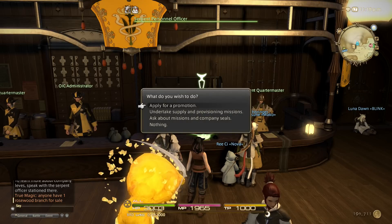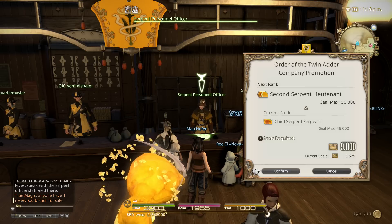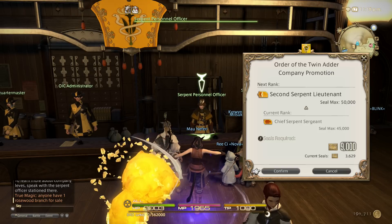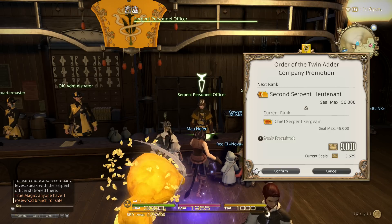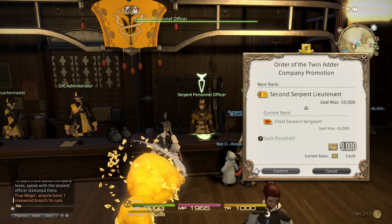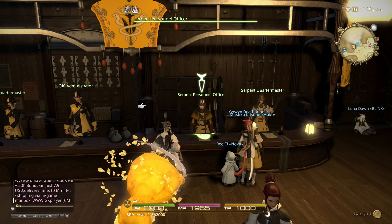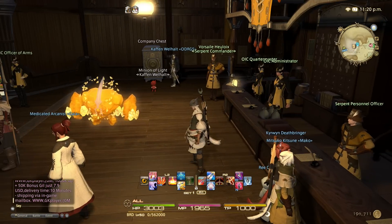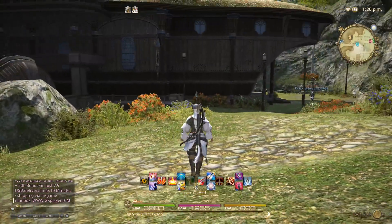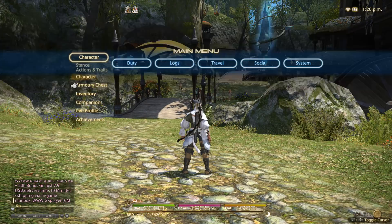You go to the Serpent Officer and apply for promotion. From here you can see I am currently a Chief Serpent Sergeant, and in order to become a Second Serpent Lieutenant I have to give them 9,000 seals. I only have 3,629 seals, so I need to get more. Let me tell you a very good way to get seals — even if you go around and do FATEs, you only get so many seals and you'd have to do that forever.